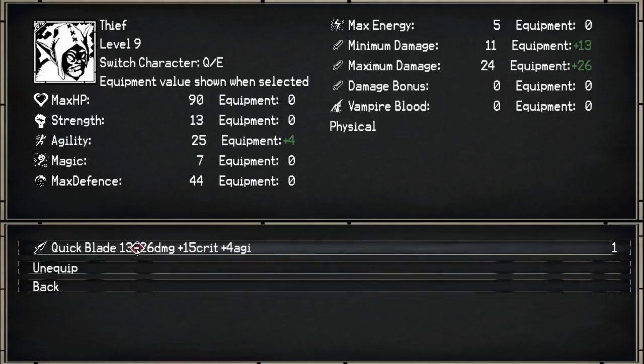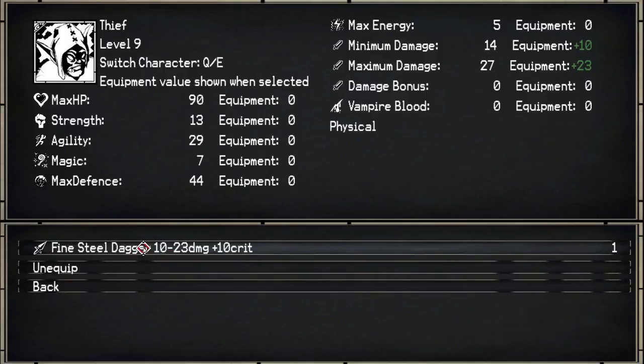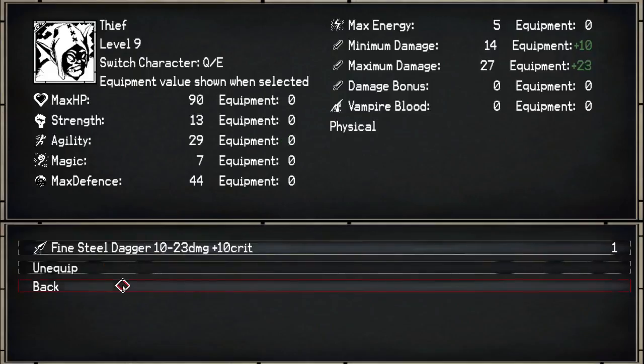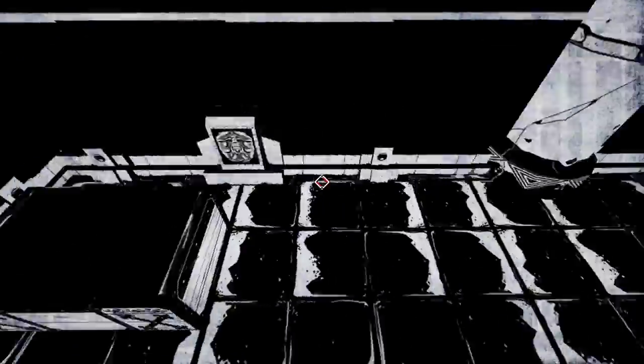Look at that — four more agility. It turns it to four. Doesn't really show minuses, it just shows what it does. So that's 10 to 23 and 10 crit. This is 13 to 26 and 15 crit — another four agility, that is. Fantastic.